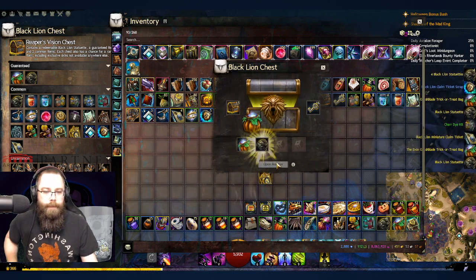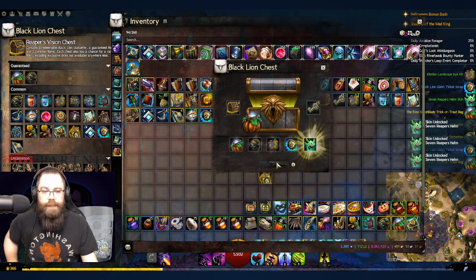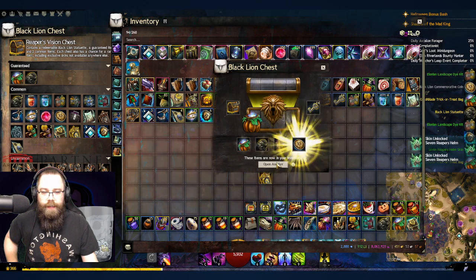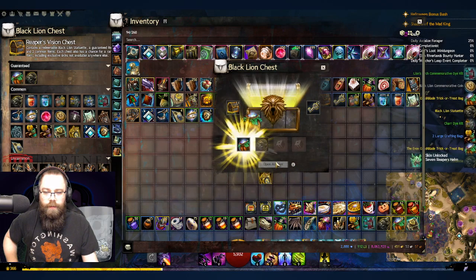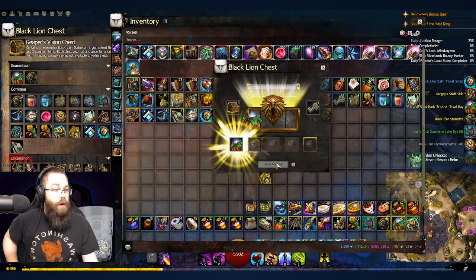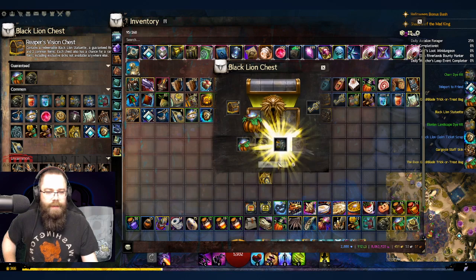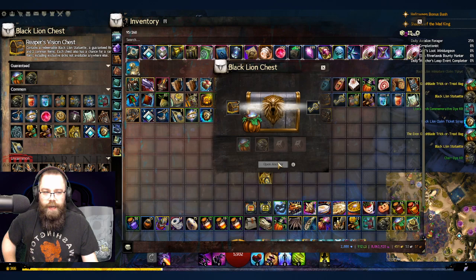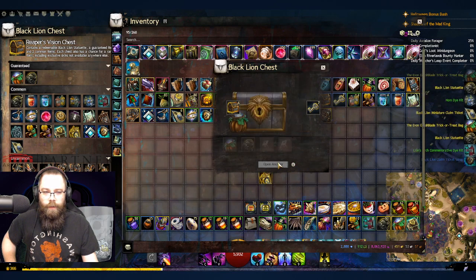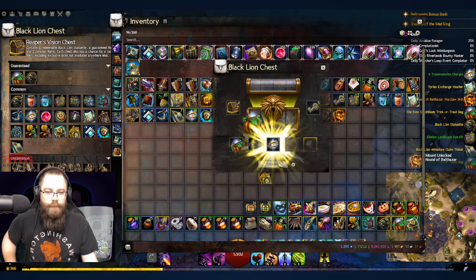Complaining did work, just not the way I wanted. They never give me the super rare items — maybe that's what I have to say. Fifteen chests left — there's the Seven Reapers helm! Please give me the mount. Only 12 more. We got a gargoyle staff skin — looks like another skin. We're down to our final chest.